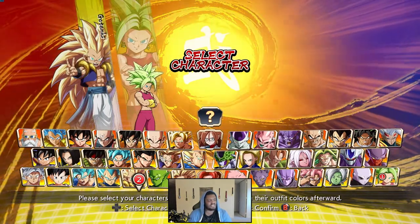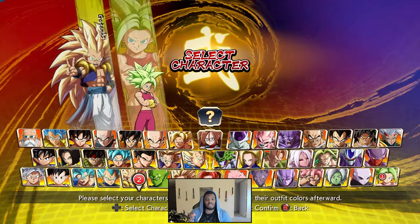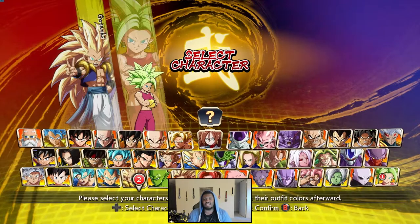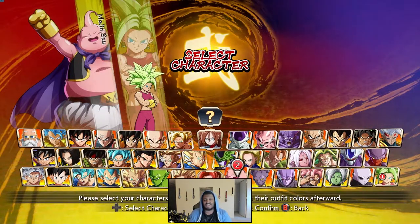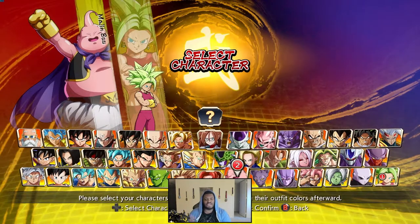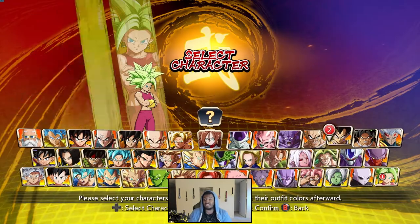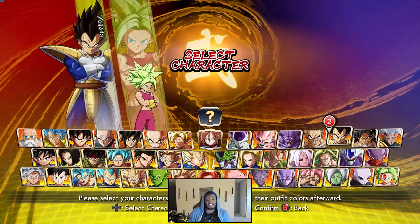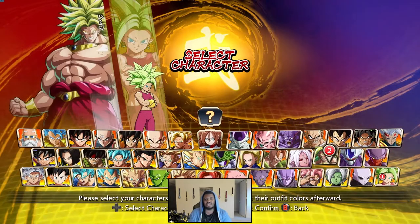I'm biasing toward characters that offer anti-air coverage. She doesn't have trouble anti-airing people when they're close to her because 214H is absolutely broken. But she does have trouble locking people down from jump height and full screen. I'd look for characters covering that — Majin Buu C would be another really good assist for that. Base Vegeta is going to be really good — Base Vegeta, Lab Coat 21 is going to be an insane shell.